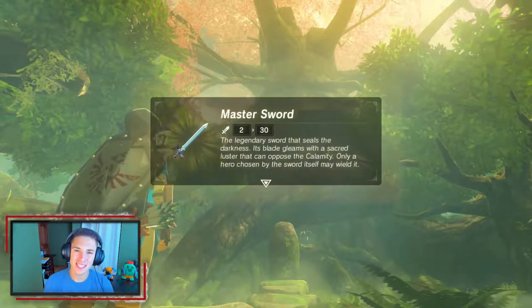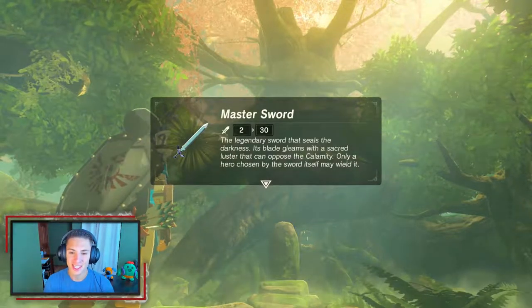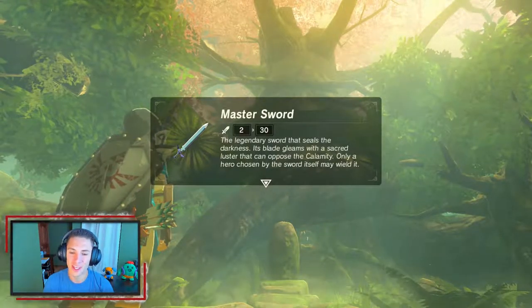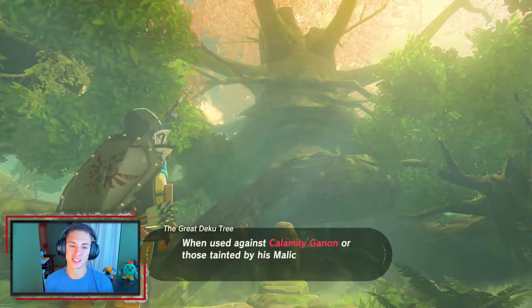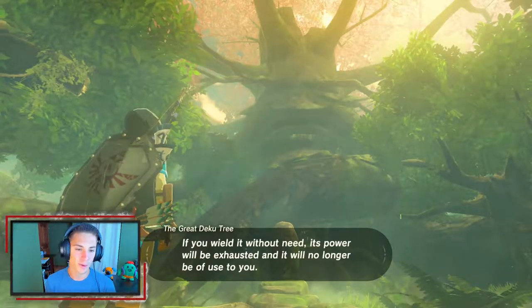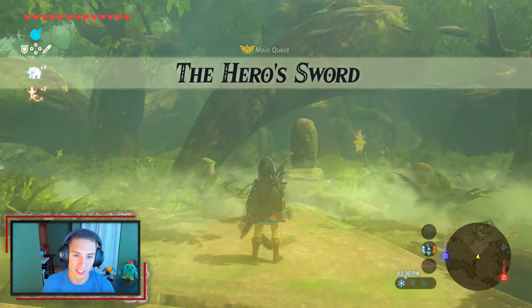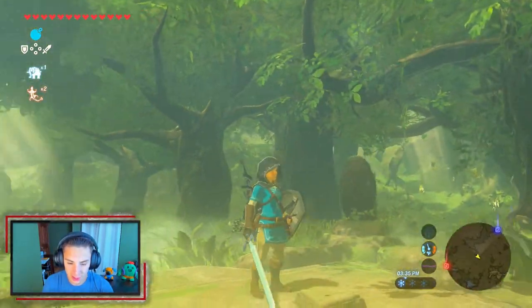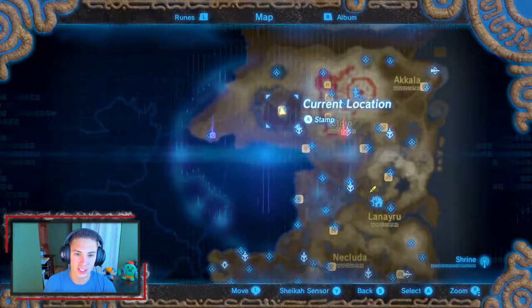We obtained the Master Sword — a 30-damage one-handed weapon. It is the legendary sword that seals the darkness; its blade gleams with a sacred luster that can oppose the Calamity. Only a hero chosen by the sword itself may wield it. It's the best sword in the game right here. It is a permanent weapon with a small tweak: it will never break, it only goes on cooldown. Once you use it enough it goes on cooldown.